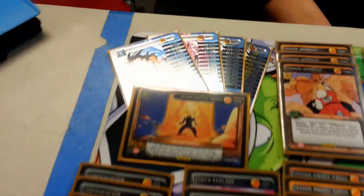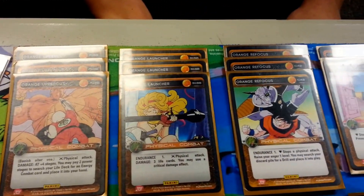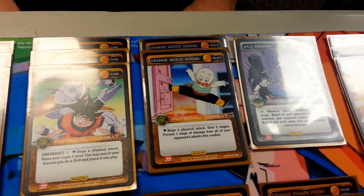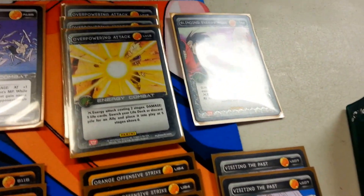So I'm just going to run through the deck and go through it. We have Goku level one through four. For physicals we have three Orange Uppercut, three Orange Launcher, three Orange Refocus, two Orange Quick Dodge, one Wall Breaker, and for energies we have three Overpowering Attack and one Blinding.